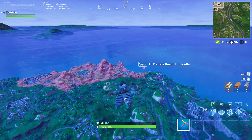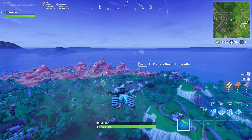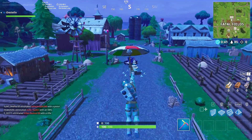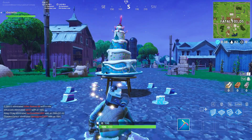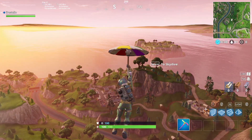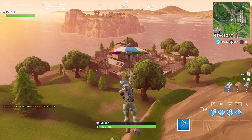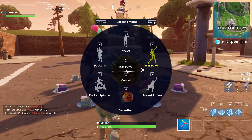Our first location is going to be at Fatal Fields — it's going to be pretty much directly in the middle of it, can't miss it. Our second cake location is going to be over at Flush Factory. The cake is going to be located in front of the giant toilet — that's going to be your second cake.